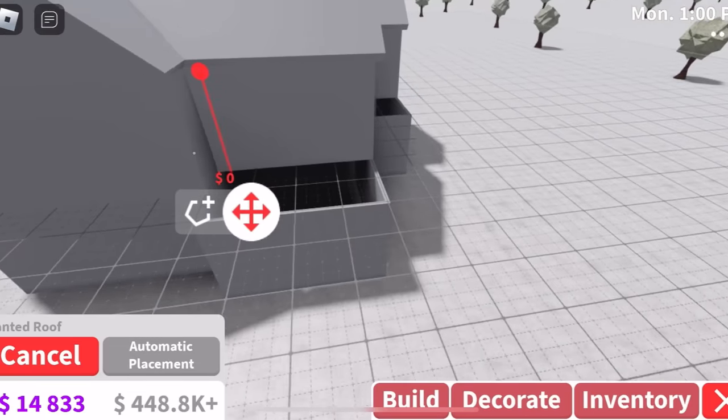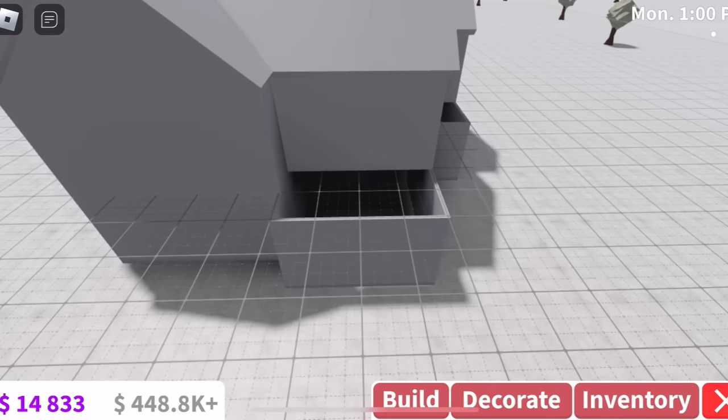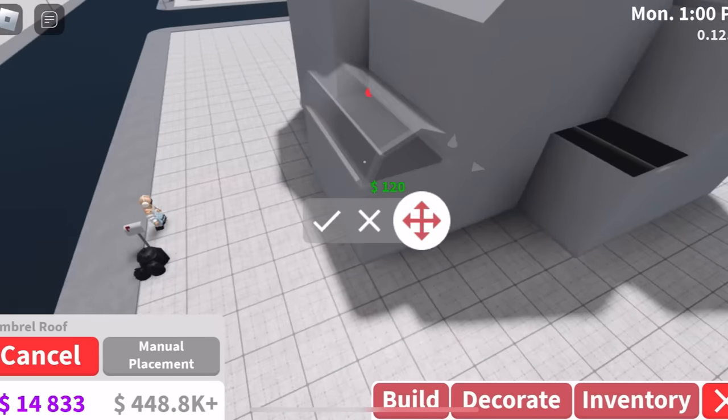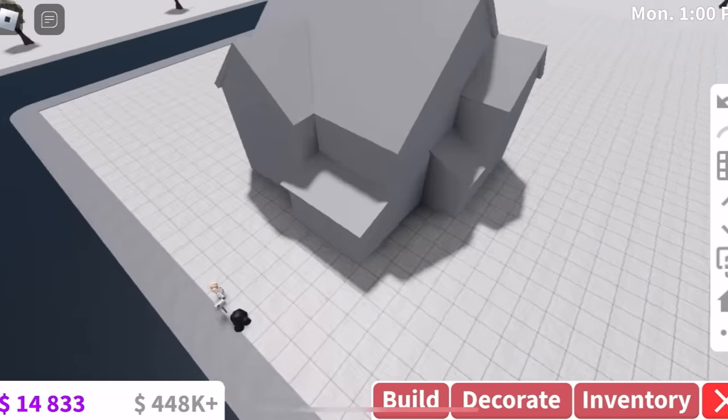I think the annoying thing is the inconvenience of mobile. Normally if I was on laptop, the little sidebar would be down the side — I could just go down and place the roof. But now I have to press cancel, press X, then go down. It's just so slow. Look what I've done. Obviously this bird's eye view camera shot is amazing.